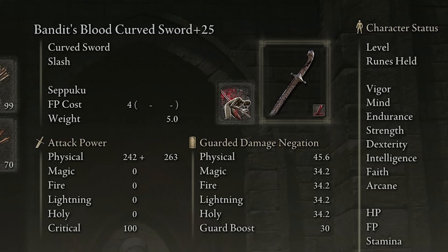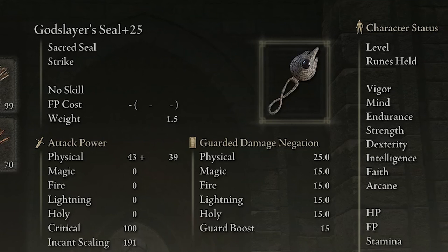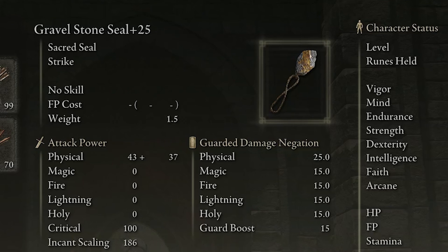Both of them are going to have the Blood Loss infusion because of the affinity that these two Ashes of War apply to the weapon. No other Ash of War has a blood loss buildup this high — we're talking 110. These two Ashes of War together are so potent and so strong that they make this bleed build extremely powerful. I'll also give you two seal choices: the Gravel Stone Seal and the Godseal. I'd go with the Gravel Stone Seal, as it includes the strength attributes required, and we're building between strength and bleed.